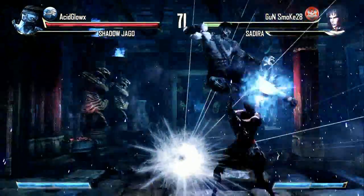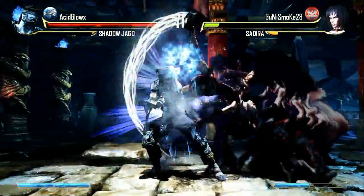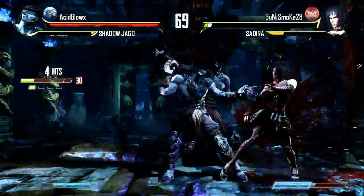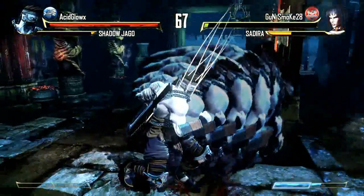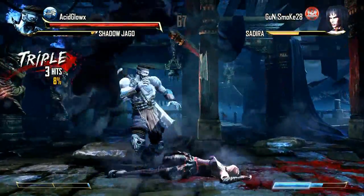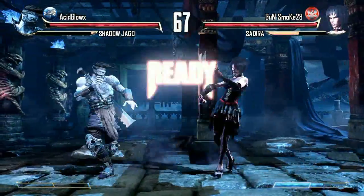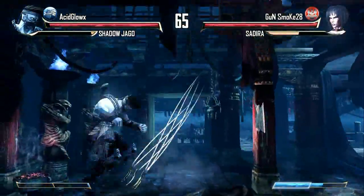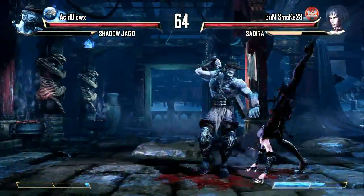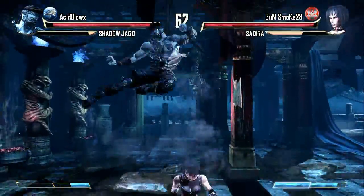Although some people say the game is very button mashy to get auto combos, I wouldn't say exactly. I mean, you hit one button after an opener or a linker and you'll get two automatic hits. It's not like mashing buttons is going to get you a 50% combo all the time consistently. When it comes to Killer Instinct, I'd say the thing that really interests me the most is the combo system and the general way of making combos in the game.